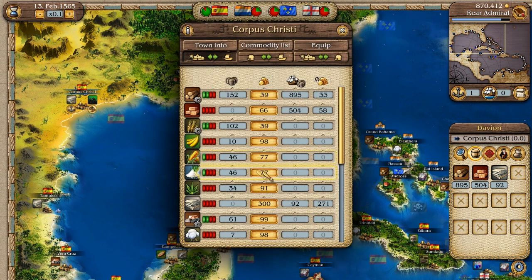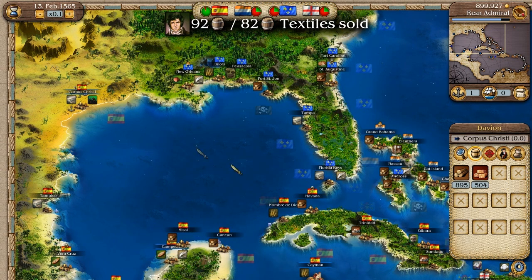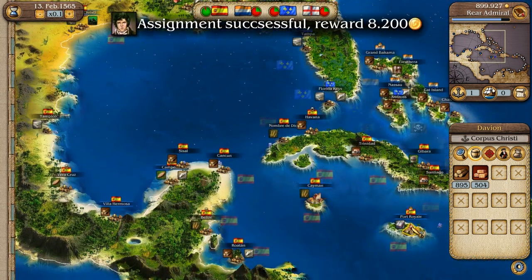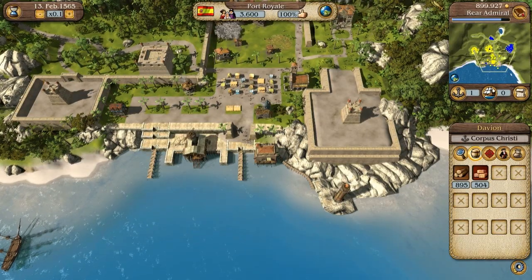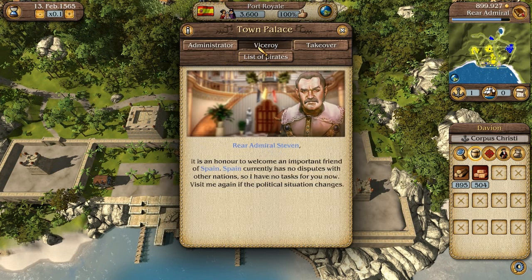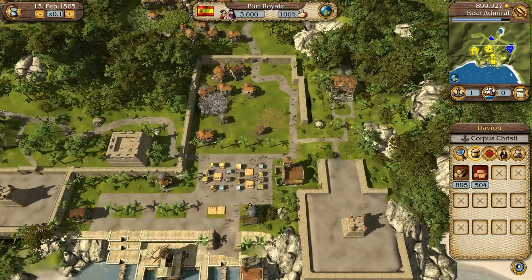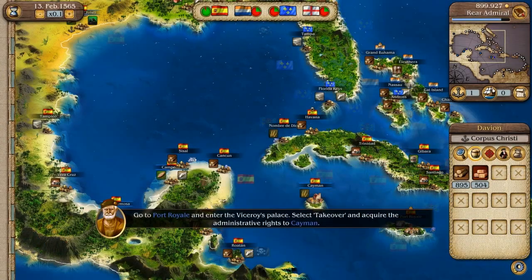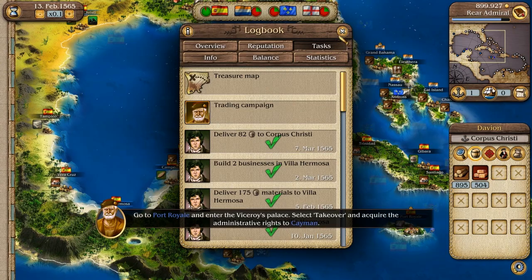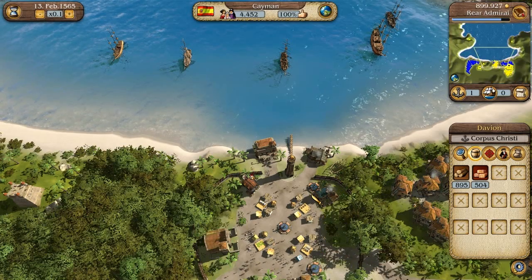Assignment complete. What we do is head over to Port Royale and talk to the Viceroy. Takeover — your popularity in the town has to be higher than 90%. God damn, this is hard. Do we have any other missions? No, we completed all of them. Cayman Islands — why don't you like me at 90%?